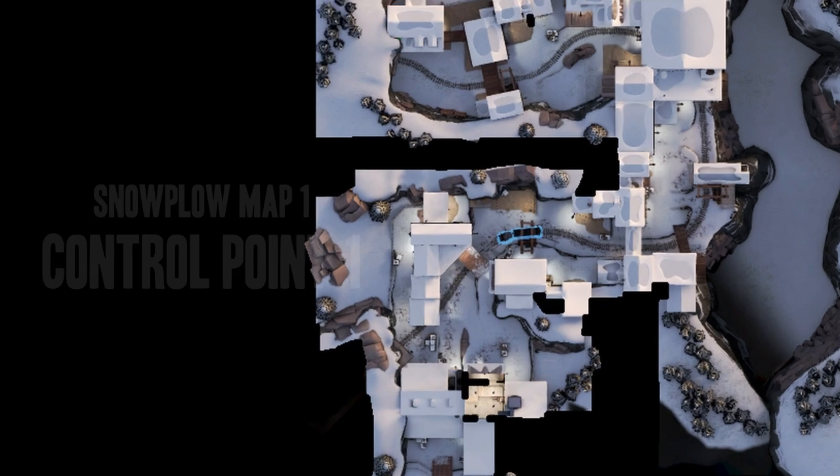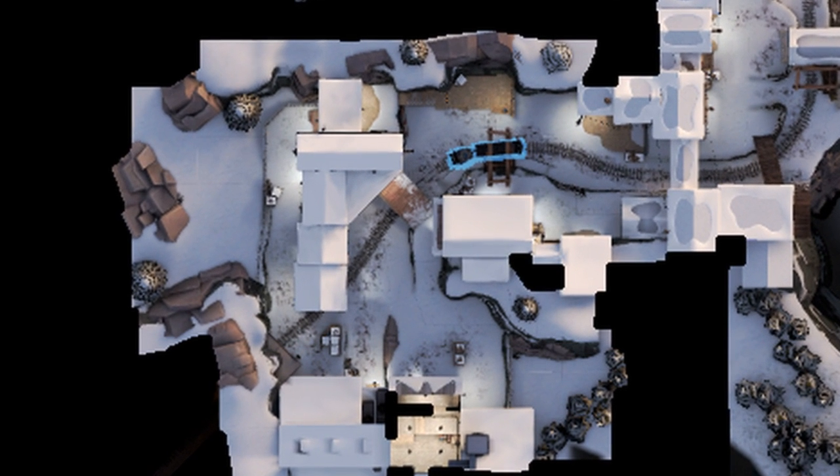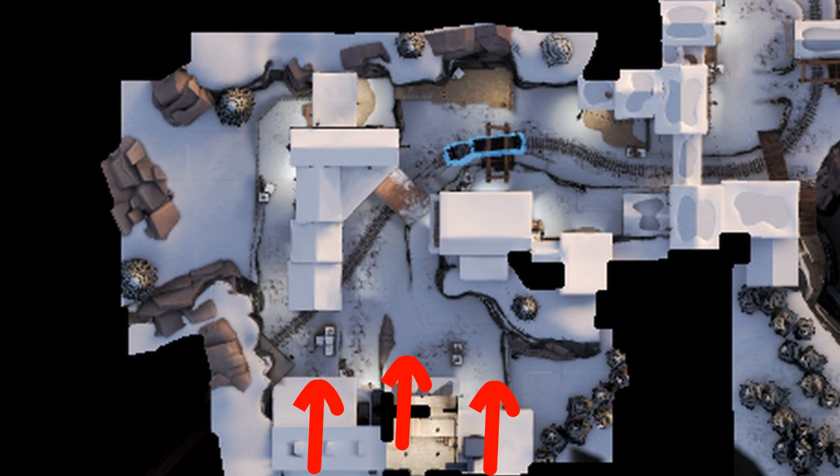We're going to zoom into the bottom section. The attacking team will spawn in across the bottom here, and the control point is at the very top of the map in the middle. For the next clip, I'm going to be setting up just left of the control point.